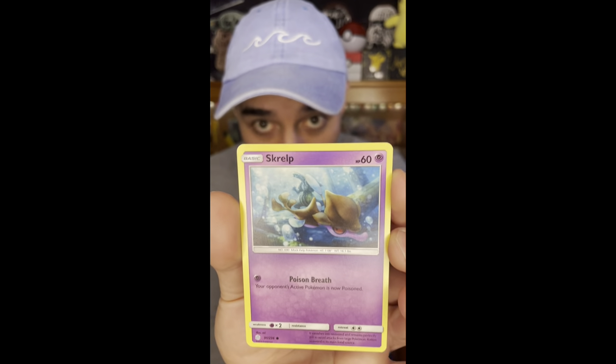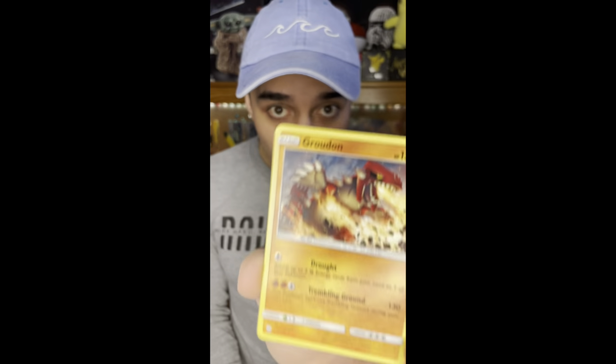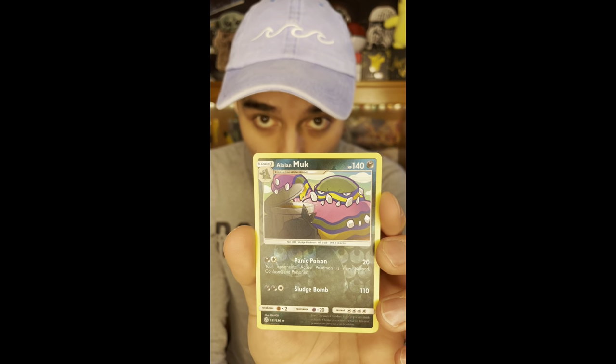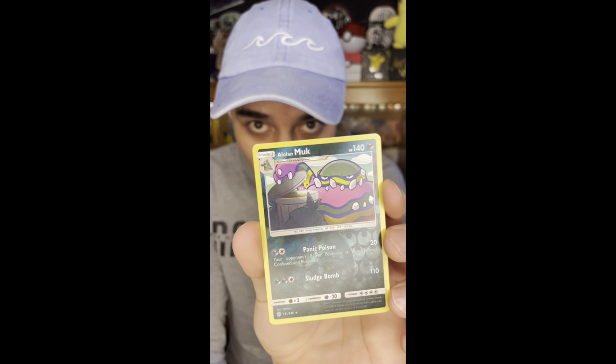An underwater picture Pokémon, and if you look really closely this one has a Palkia in the background - it's a pretty cool card. And a Groudon - yeah, a Groudon - pretty cool art. And the last card - an Alolan Muk, and it's a reverse holo! All right, awesome. Pretty cool pull there for the first holo.